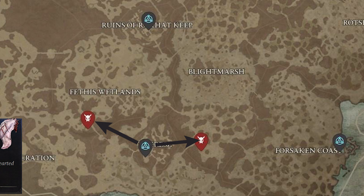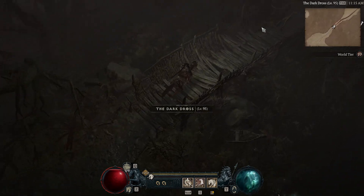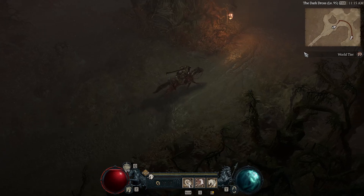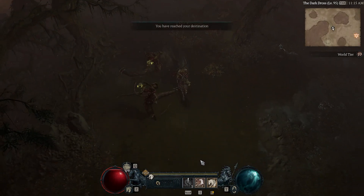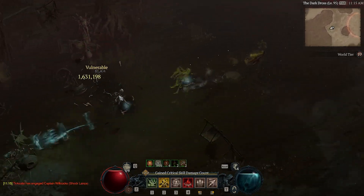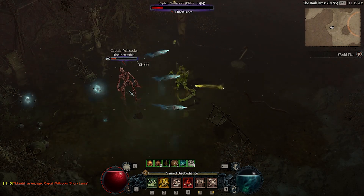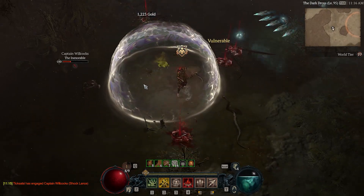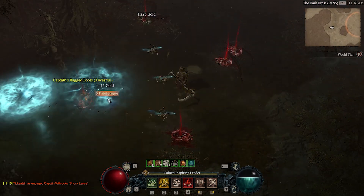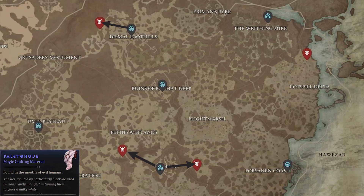This second elite is kind of interesting — he likes to respawn on you. You have to kill him a few times, he's a little stubborn and doesn't want to give up the Pale Tongues he's collected over the years. We've got Captain Willock here — he's going to die in one shot, but he's back again, so we kill him again. Get these other pesky spiders and snakes out of the way. Captain Willock, we need your Pale Tongues — we're trying to make deathless potions.